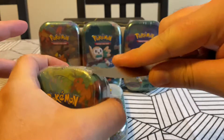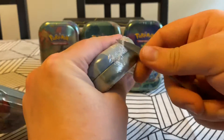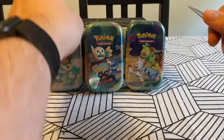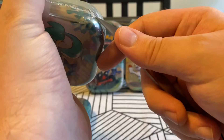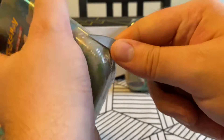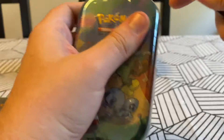You poke, I peel. Okay, hold on - I gotta find its weak spot first. So we'll start opening these up. Each of these mini tins contains two Celebrations packs and one Darkness Ablaze pack. It looks like they're trying to get rid of those Darkness Ablaze packs to the best of their ability because they put it in everything.